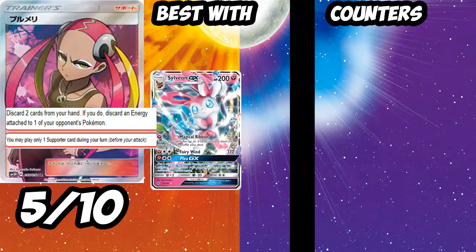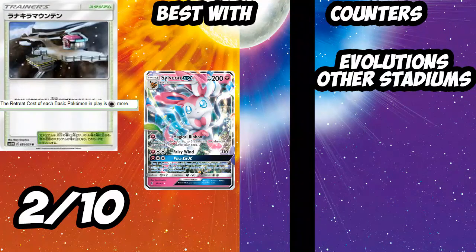Next up is Plumeria — discard two cards from your hand; if you do, discard an energy from your opponent's Pokémon. I'll give it a 5 out of 10. You could combo this after a knockout — knock out their active, then discard energy from the Pokémon they bring up so they can't attack. It'll mainly see play in Sylveon and Houndoom mill decks. You do have to discard two cards which is detrimental, and it's not as good as Flare Gun. When Flare Gun rotates it could be relevant, and in Expanded with Exeggcute it could be pretty good.